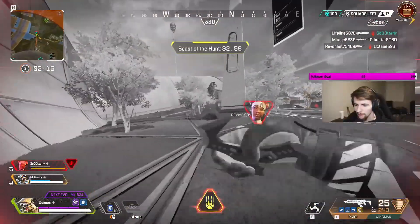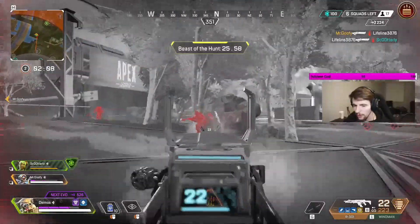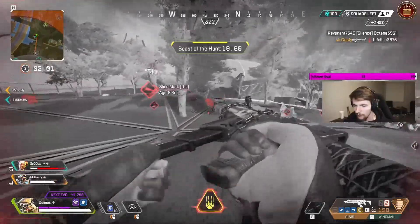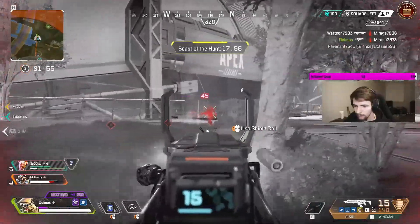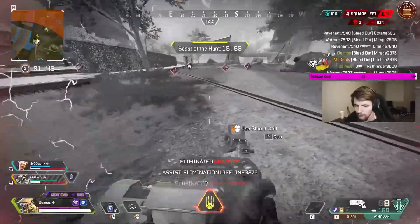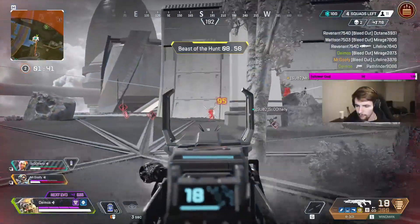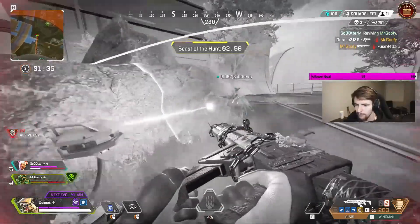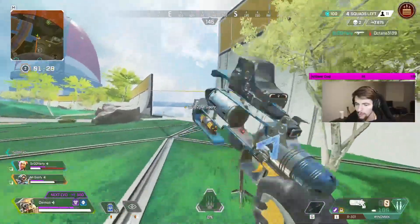Next on the equipment list is a better monitor. A better monitor means more frames and better performance. For console players, a 60 hertz monitor would be fine, but PC users need to understand how frame rate and monitor refresh rate work. If you're getting 150 frames in-game but your monitor can only do 60 hertz, you're losing over half those frames — you're only going to see as many frames as your monitor can show. That's why upgrading to 144 or even 120 hertz is important. I promise you can see and feel the difference between 60 and 144 — it is night and day.